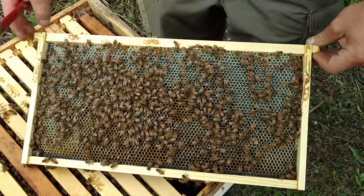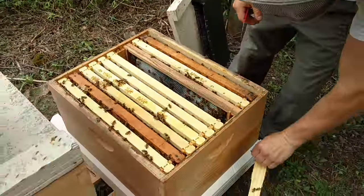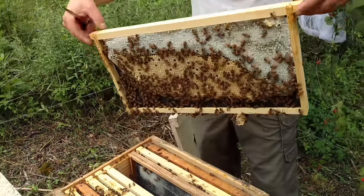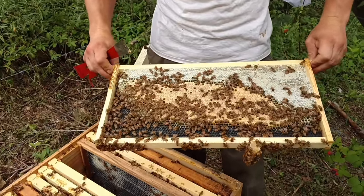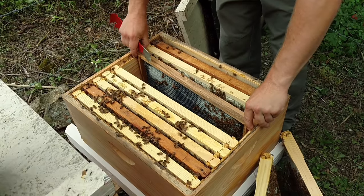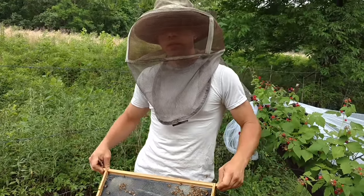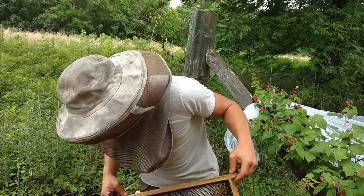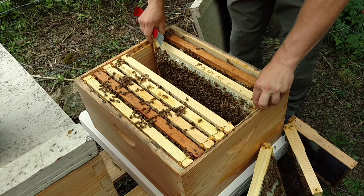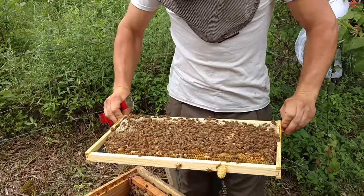They're backfilling down in here — that middle frame shouldn't be like that. I'm not seeing any eggs in here. A good queen would be filling that up. They haven't drawn out this frame. We've got a little bit of brood on this side but they haven't drawn it all the way. This queen is just... she might actually be laying a ton, but I think what happens a lot is the queen is laying but the bees are cannibalizing some of the brood because it's too inbred. Bees will do that if the brood is too inbred — they will cannibalize it. We also have undrawn frames in both the top and bottom boxes, and all the capped brood is old — no young stuff.